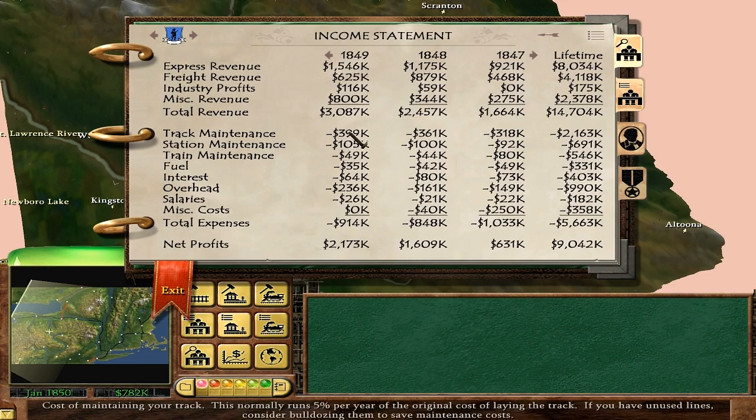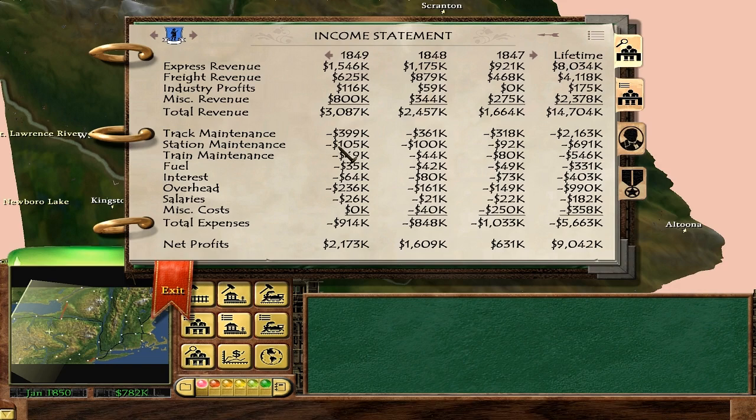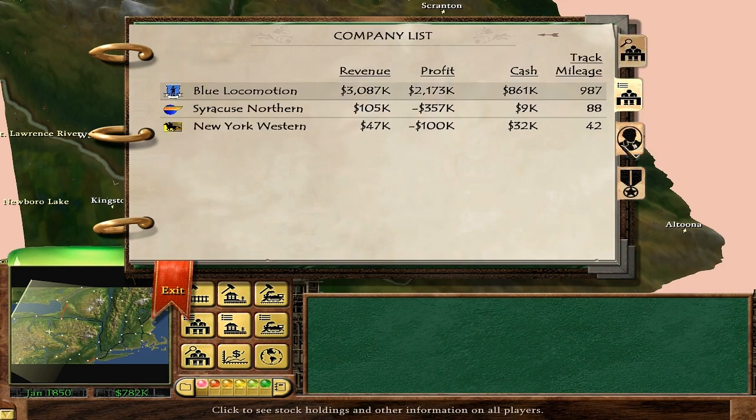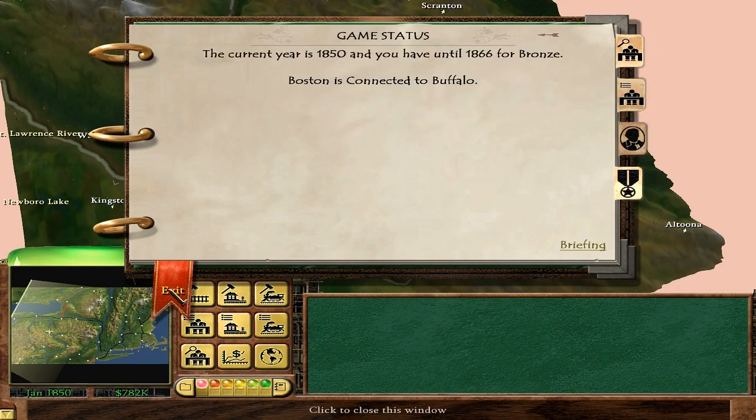Most of our money goes to track maintenance — we have a lot of long tracks through the mountains. I tried to be frugal with station buildings, so that keeps those costs down. We have very fuel-efficient trains. The interest payments are nothing considering we're making like $2 million a year. Look at that — we killed the competition, absolutely killed it. I'm worth a lot of money. We win.